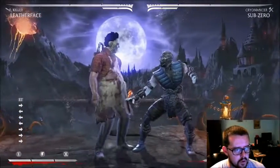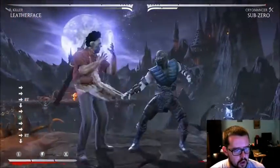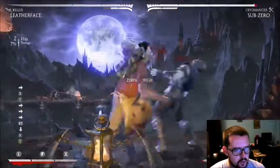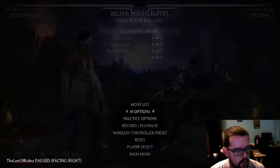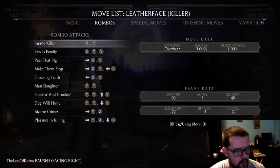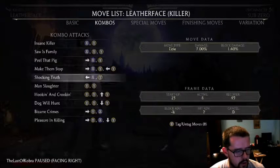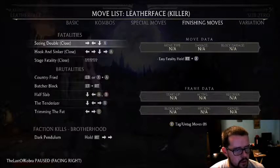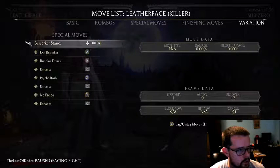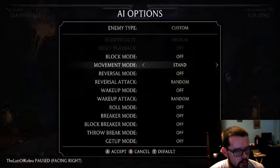If you're close, chances are the opponent will think your low is coming out, but you can switch it up with the one-two string — your basic one-two combo starter — which is really good and safe on block, not negative. Here's how you're supposed to play Leatherface: cancel every string. You can make all his strings safe. Any string he can do, he can special cancel into berserk stance and cycle rush.